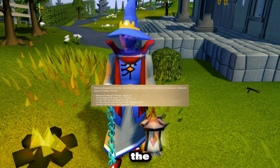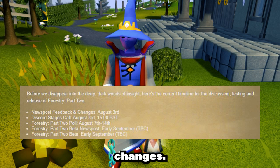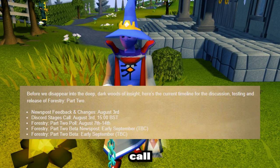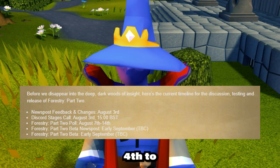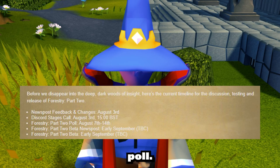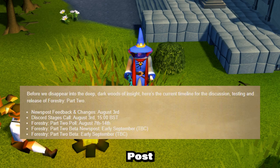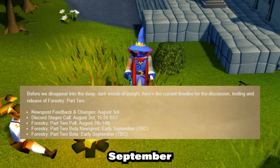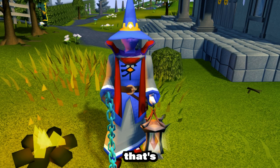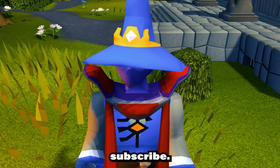Next up, we have the timeline. First, we're going to have the news post and feedback changes. On August 3rd, there will be a Discord stages call, and then from August 4th to the 18th we have the Forestry Part 2 poll. In early September, we will have the Forestry Part 2 beta news post, followed by the Forestry Part 2 beta itself. And that's about it for Forestry Part 2 — I hope you guys enjoyed. My name is Pro, remember to like and subscribe.